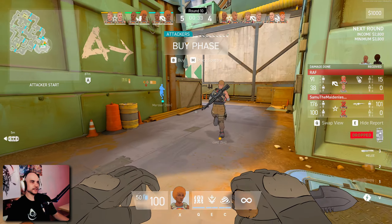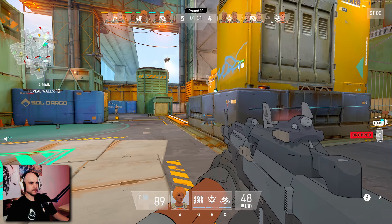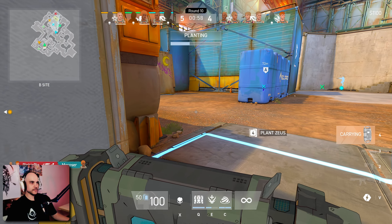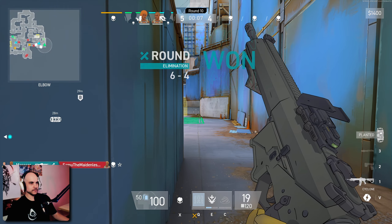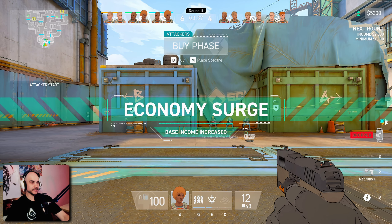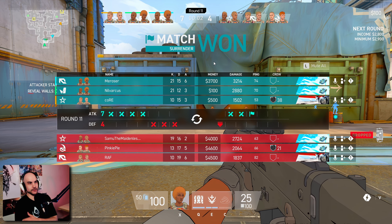Now we can do a max buy already — sweet. It seems like a pretty easy point to take. I got that guy killed. That was a tactical plant — Zeus has been planted. Easy win there. Oh, you don't even die to the bomb — that's nice. Economy surge, base income increased. They just surrendered — that was pretty good. 21 kills, 12 deaths. Pretty good for my first match there.